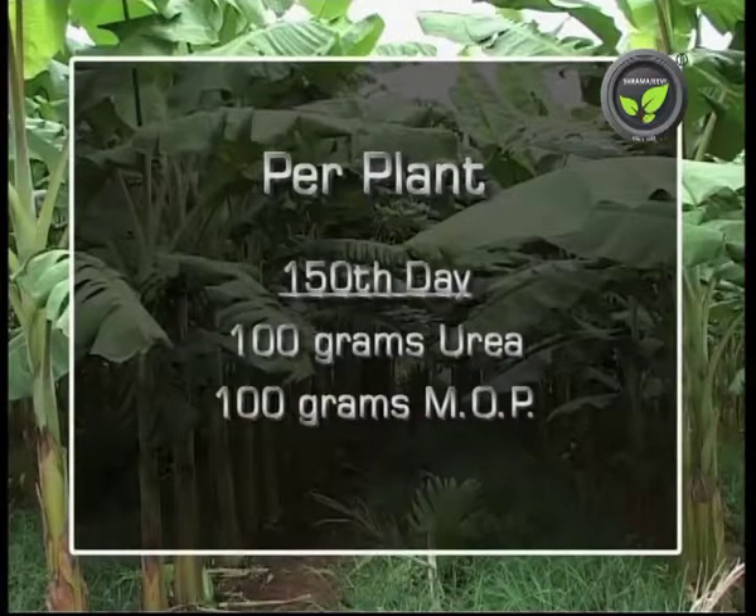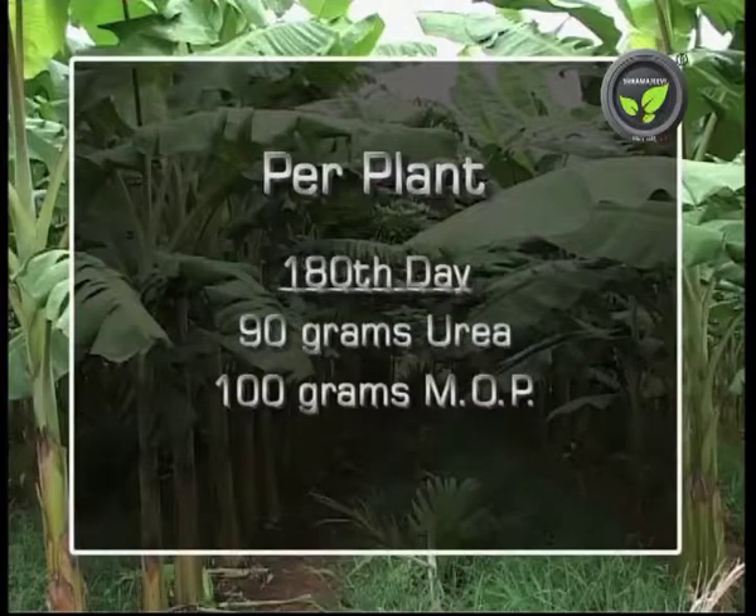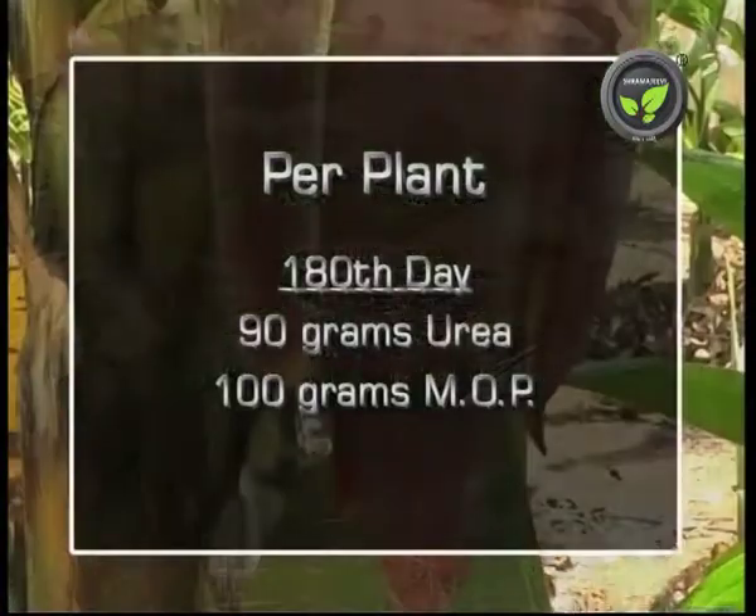150 days stage: 100 grams of urea and 100 grams of MOP. 180 days stage: 90 grams of urea and 100 grams of MOP.